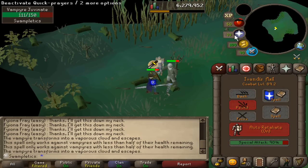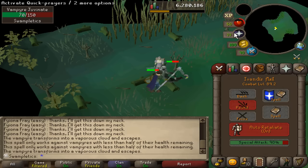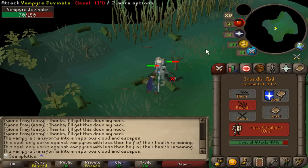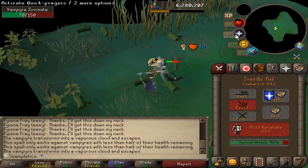We are on to step one of the process: getting all of the ores for my 787 Steel Bars. I just wanted to show you something quickly, because this just further proves why this is my favorite weapon of all time. It takes 10% of the special attack and you can just trap a Vampyre Juvinate once it's half health — it can no longer do anything.